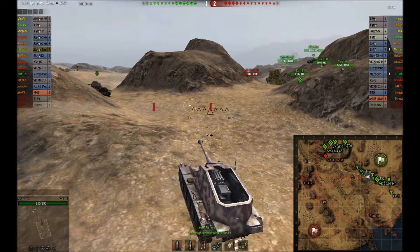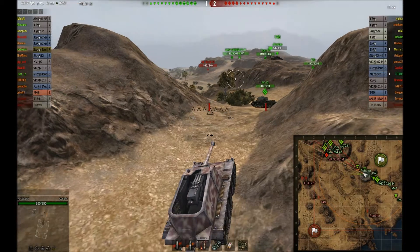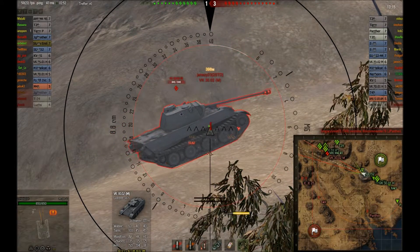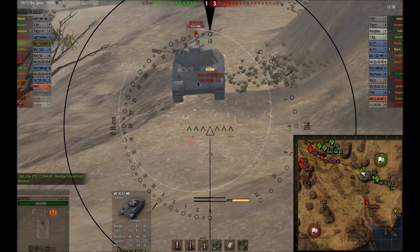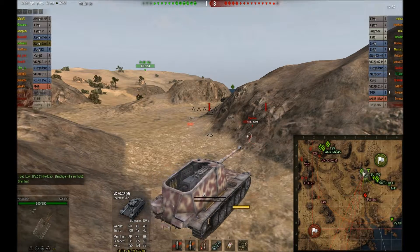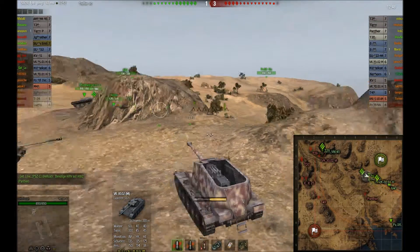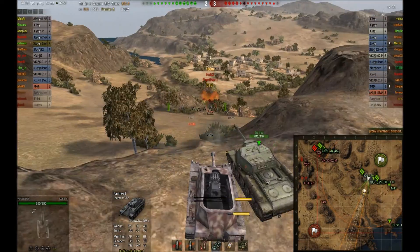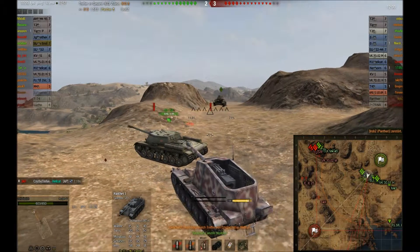Der Panther kommt nicht mehr raus. Ich sehe drohende Flankierungsarbeit vom VK 3002M – natürlich für mich Priorität, hier zu supporten. Ich gebe zu viel Vorhalt und verschieße – sehr ärgerlich bei dem Panzer. Also nur Blindshots, wo man wirklich sicher ist, dass es trifft. Der Panther geht jetzt links wieder vor. Hier sehen wir den Abschuss auf den Panther: 513 Schaden mit einem Schuss – keine Seltenheit bei der Kanone.